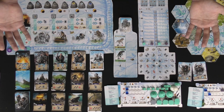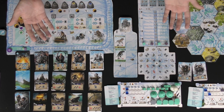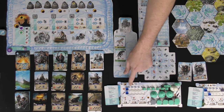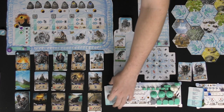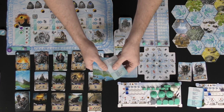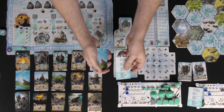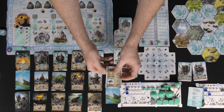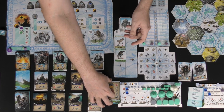Here we have Endless Winter: Paleo Americans, set up for two players. Every player gets a player board and two blue cubes on zero for food and tools. They also get a starting set of nine cards, as well as a random starting card — a player reference card — which shows what additional starting items you'll get in the game.